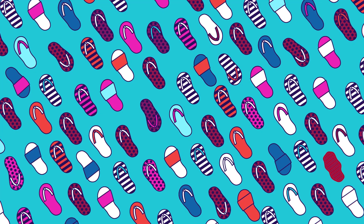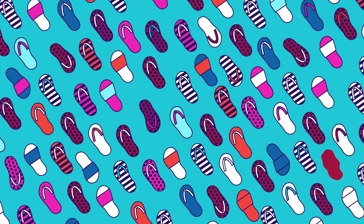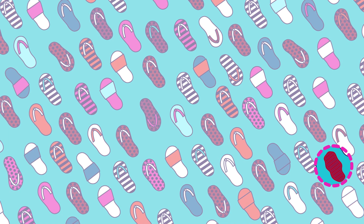In this colorful set of flip-flops, there's a steak posing as a shoe. Let's see which one it is. The one that's red with little brown grill lines on it.